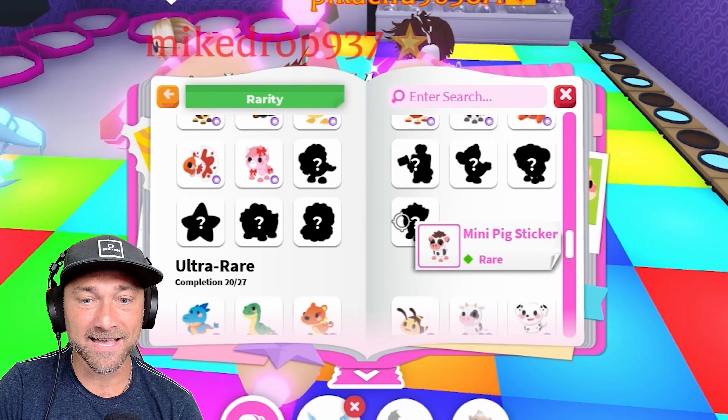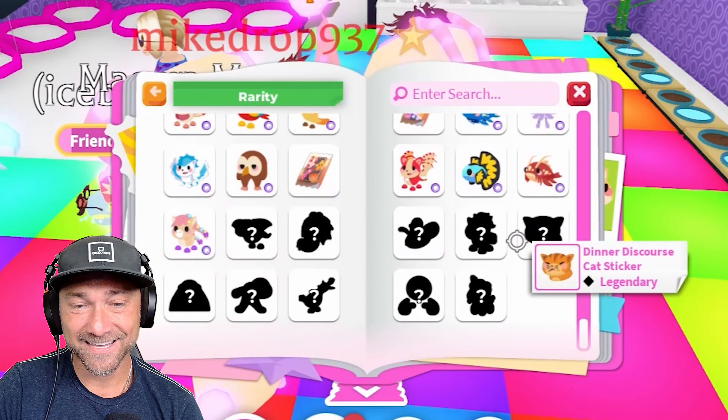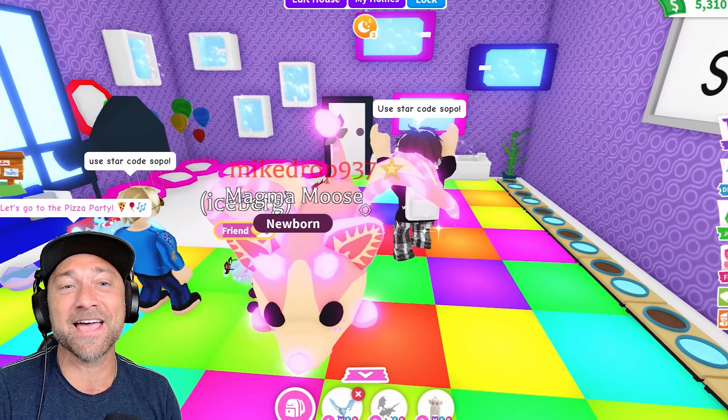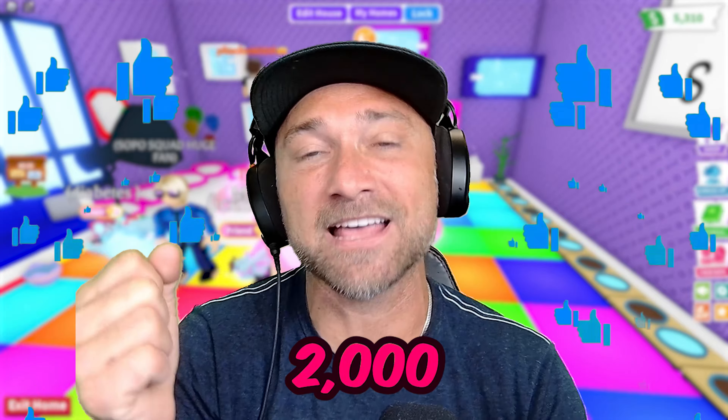Let's check the sticker inventory update. I still need the ocelot — if you have it, come trade me! Getting so much closer, insane. I gotta get these animated ones too — super cool. Big shoutout to everyone who starts their quote with Sopo — we appreciate that, check out all Sopo Squad channels. Come and trade me or comment if I should do another round. Get us to 2,000 likes for the giveaway — appreciate it, peace out!